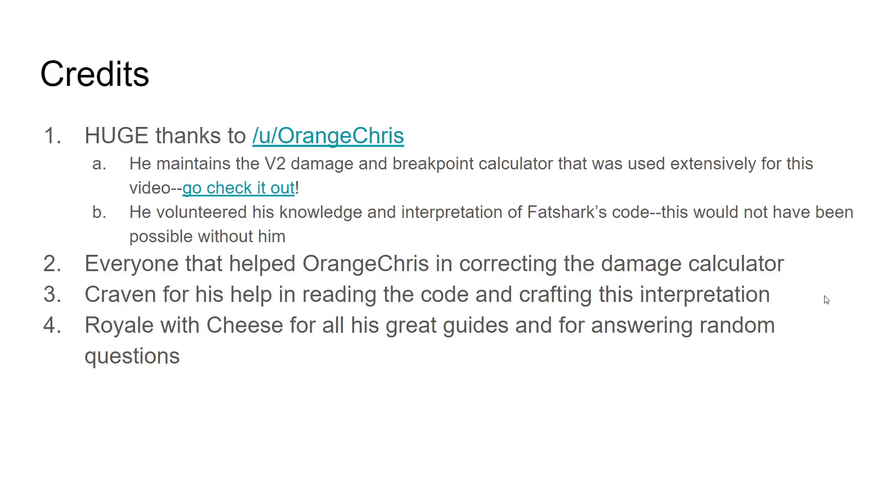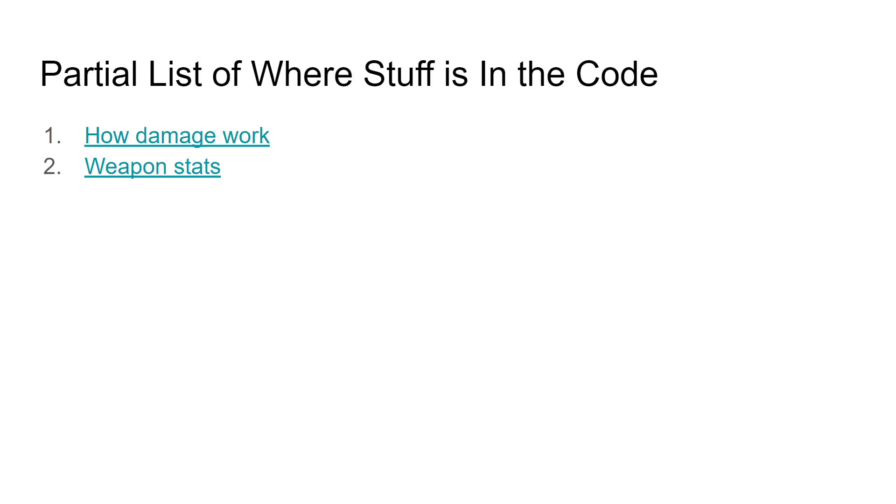First, I want to do a huge shout out to Orange Chris. He maintains the breakpoint calculator. If you want any of these links, go ahead and open up my slides, which are linked in the video description below. This would not have been possible without him. He had many collaborators and helpers and built upon previous folks' work, so you can see his credits for even more. Thank you to Craven for his help in reading Orange Chris's code and interpreting, and big thanks to Royal Cheese, because he's just an all-around great guy and he's helped me with a lot of random stuff. I'll also be referencing his work later. Partial list in the source code, and you can find way more.